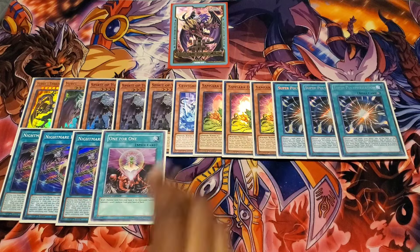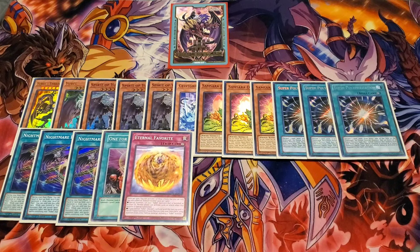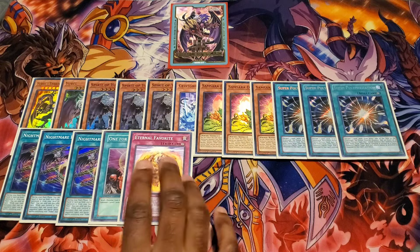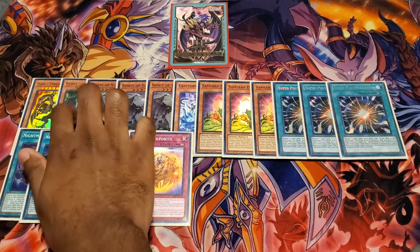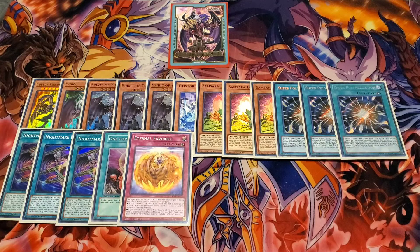Next up is one One for One, to get to your Samsara D Lotus — an honorary Ubell card. Last up for the Ubell support is one Eternal Favorite. You can run two, but having it alone doesn't do much unless you have one of the Ubell monsters banished or in the graveyard. Also you can't even use Super Poly unless you have the original Ubell on the field — yes, I've misplayed with that many times in my earlier duel videos, but I was still learning the deck. You have to control the original Ubell to use the Super Poly effect, which is why we run just the three regular Super Poly, since opponents can't respond to it.